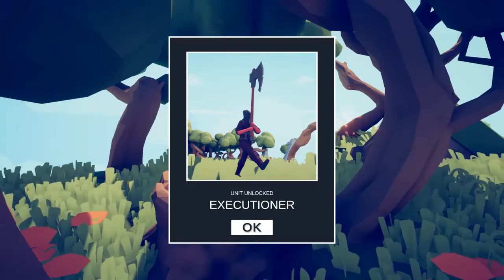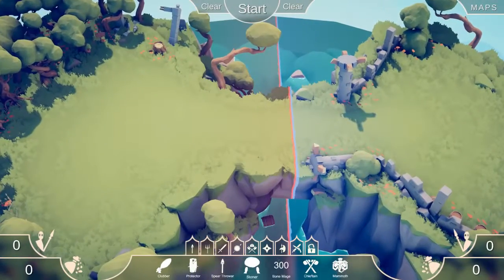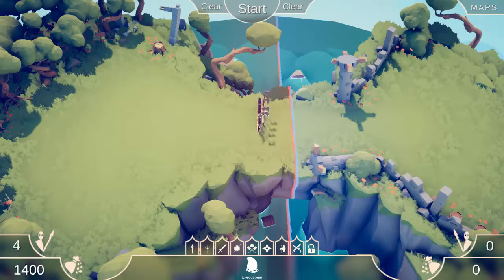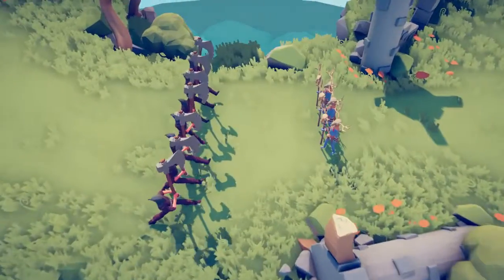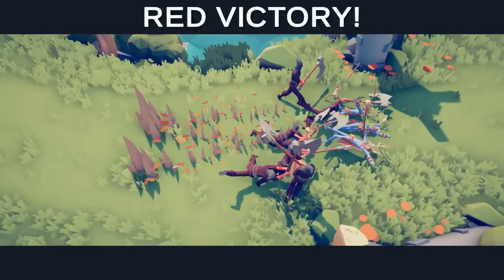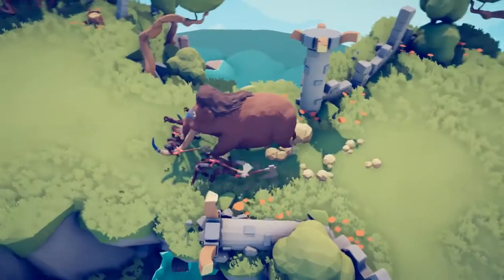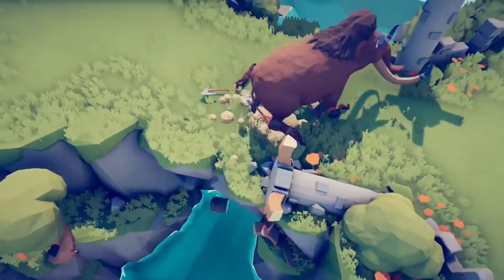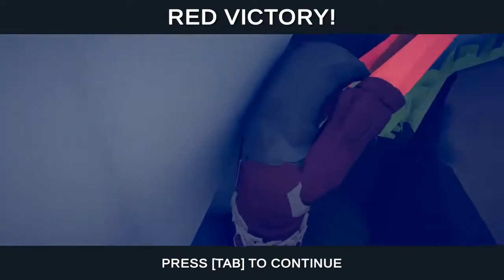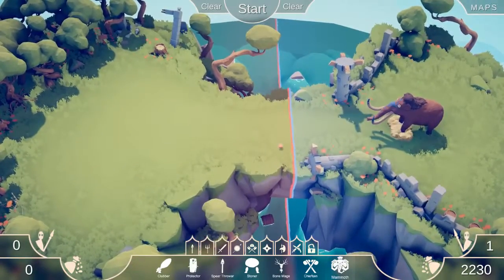There are three of them. I unlocked the Executioner — so there are three new units, the Executioner being one. These dudes are actually really overpowered. If I put a mammoth over here, they're getting wrecked. I don't know how they see because they have the executioner mask, but they're clearly effective.